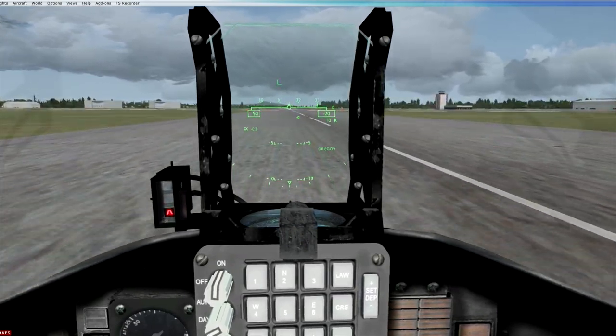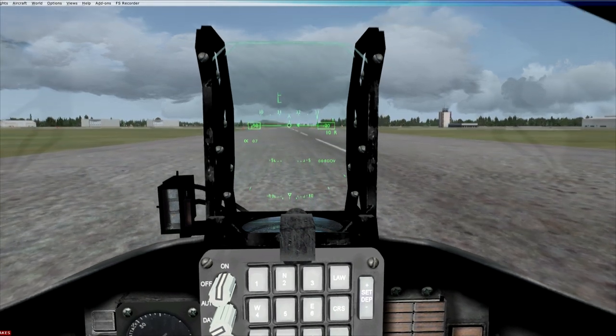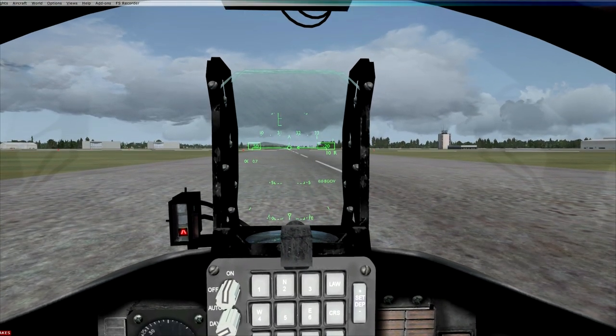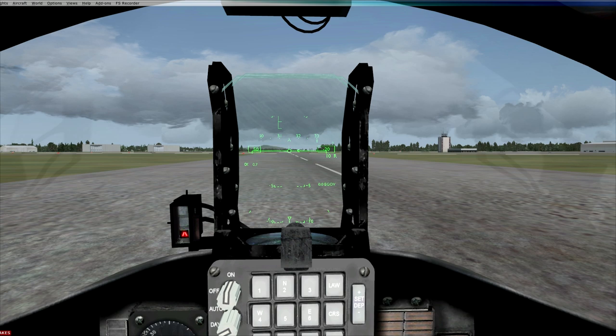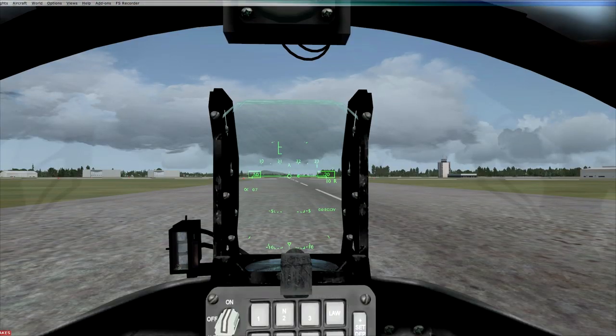I hope you guys enjoyed that flight — something a little bit different rather than the usual beacon-to-beacon Airbus A320 or whatever. It just shows you that if you get hold of some maps and add it to programs like G-Plan and awesome aircraft like this T-45, you can put yourself into a low-level flight and enjoy hooning around the mountains. And with that, guys, I shall speak to you soon. Take care.